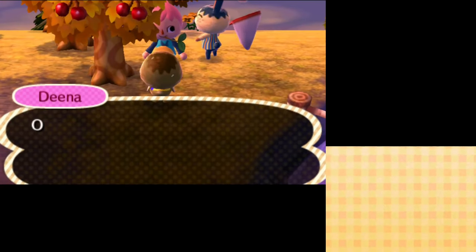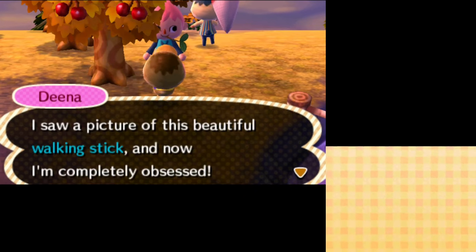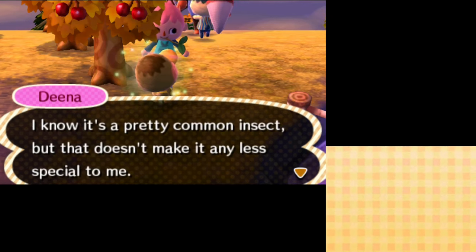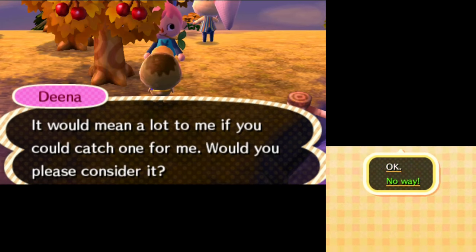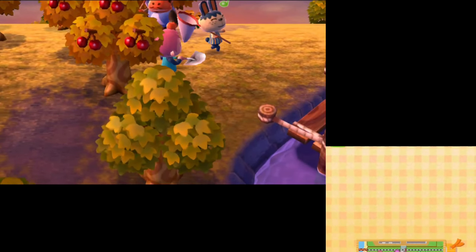Dina wants to talk — she saw a picture of a beautiful walking stick insect and is now completely obsessed. Pippi and Dina are both singing, so what is going on today? Dina says it's a pretty common insect but that doesn't make it any less special to her. She asks if I could catch one for her. I decline, saying I've got enough to do as it is — maybe later, not promising anything.